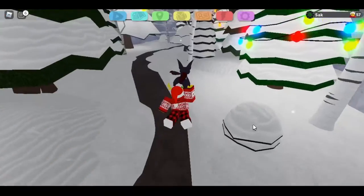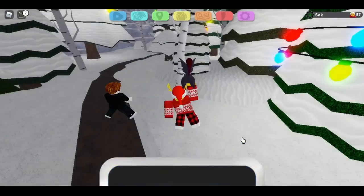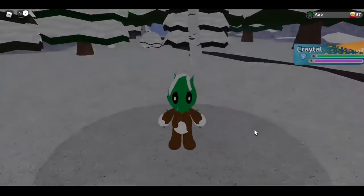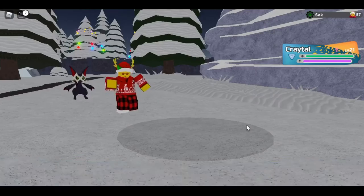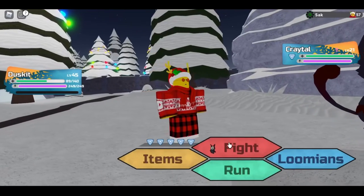To get this Lumion, you will first need to have a Vary in your party, preferably a lower level. Then you'll need to go into the grass and be in snow and level up one level. It's fairly easy, although I don't think you can use power fruits.